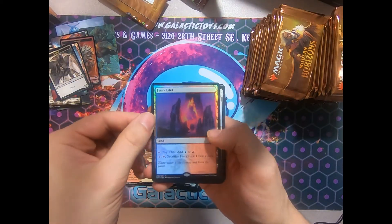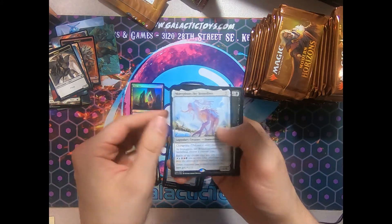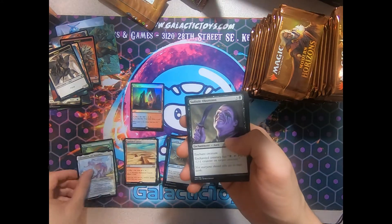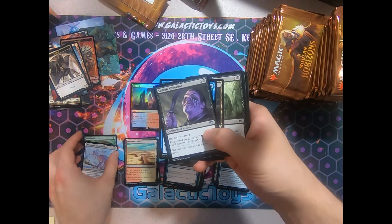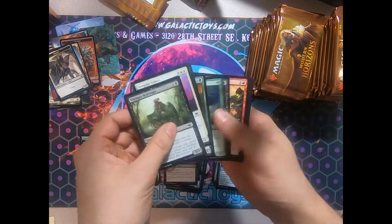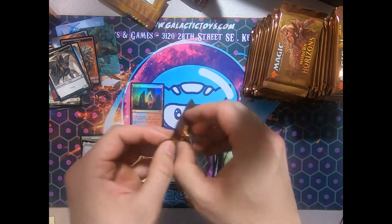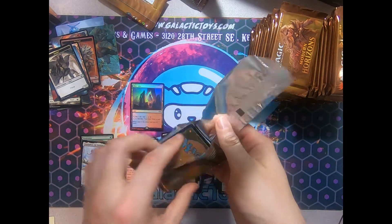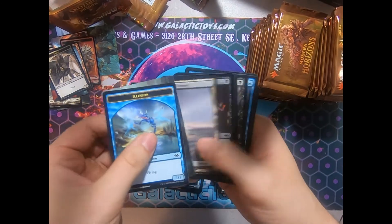Speak of the Devil. Wow, I don't believe it. A Foil Fiery Islet, and a Morphon the Boundless — our second mythic. Four packs in, two mythics. We're going to be looking at a four to five mythic box? I hope so. My body is ready.